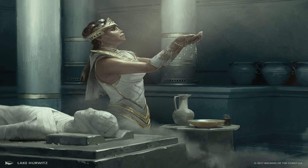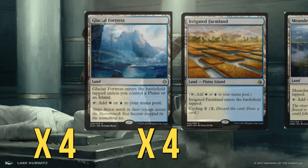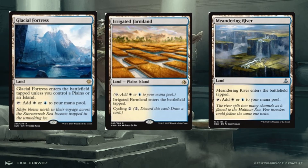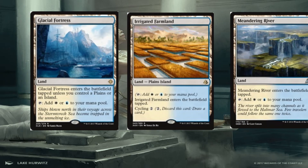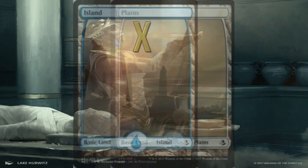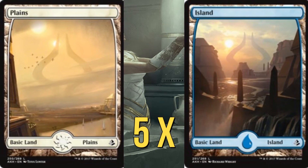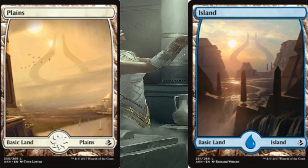Moving on to the land base: for dual lands we are running four of the new Glacial Fortress, two of Meandering River, and four of Irrigated Farmland — the benefit being it gives us card draw late game if we need it. We then have eight plains and five islands. This should be enough to curve out the deck nicely — we have a lot more white than blue, and a lot of our white spells get cheaper from the Monument.